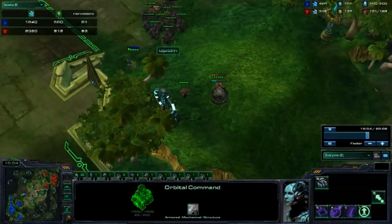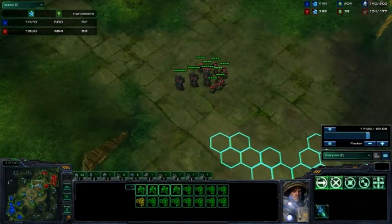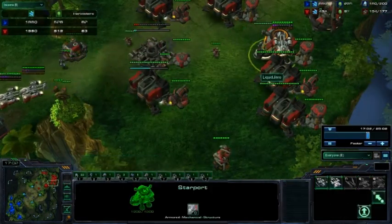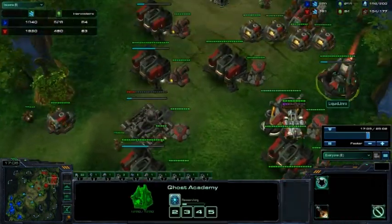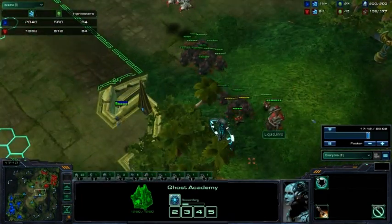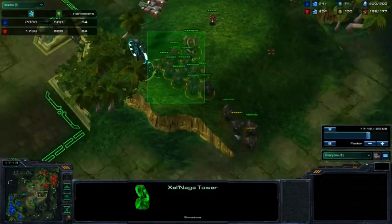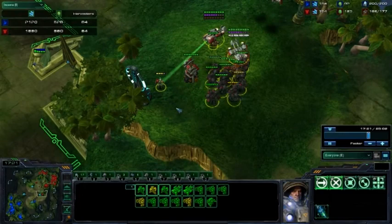Right now he has no scans, so if a DT goes in here, he can start wrecking havoc inside this army. Of course, no mobile detection for General yet. A Ghost Academy going down — that will be useful to reveal DTs if he so needs to. One turret going up at the Watchtower, so General can actually fortify this position.